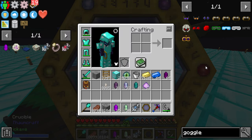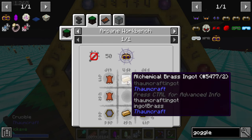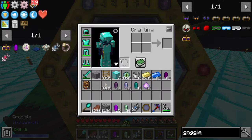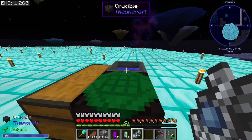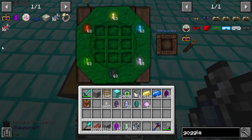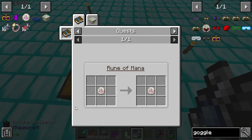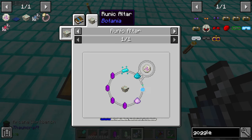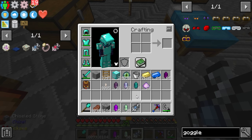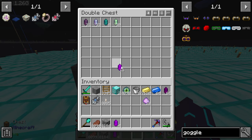That means we're going to have to make the Goggles of Revealing, which we need Artifice for — Discovering Artifice. We're already making a mess. We have 15 of those, and we only need four for the craft, so we're good there. The next hard part — I should have left all the thomcraft stuff over here except for the four crystals that I need.